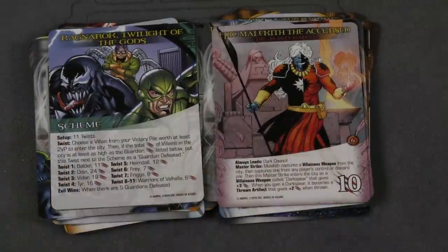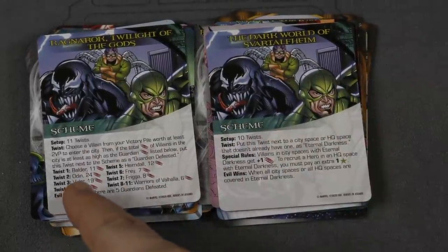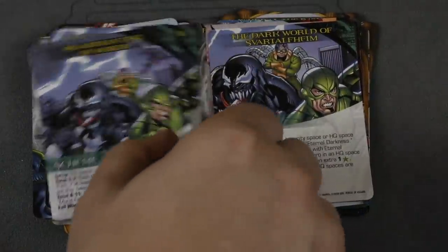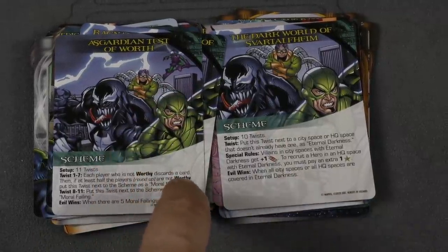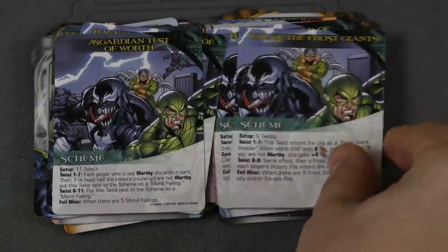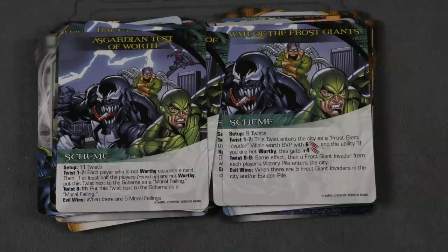Then there are also some schemes. The schemes are okay — this one's a little convoluted, where you have villains and virtual people that are guardians of things. But I do like the Test of Worth, because if you're not worthy, this is all about buying expensive cards so you can stop them and become worthy. And the War of the Frost Giants has the twists come in as Frost Giants that you can fight. I thought that was pretty cool.